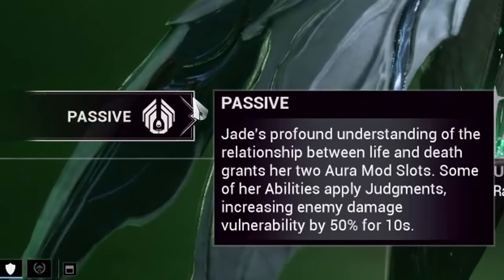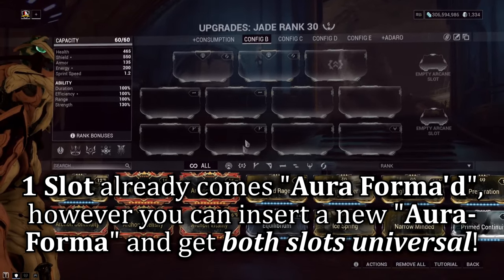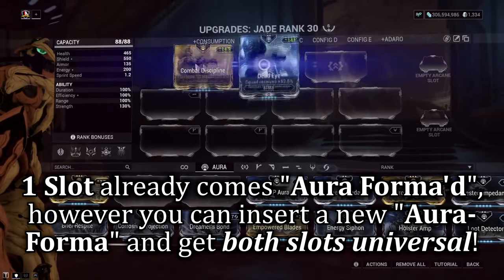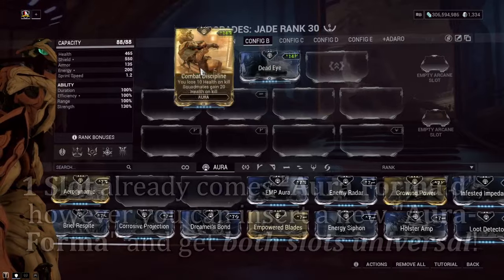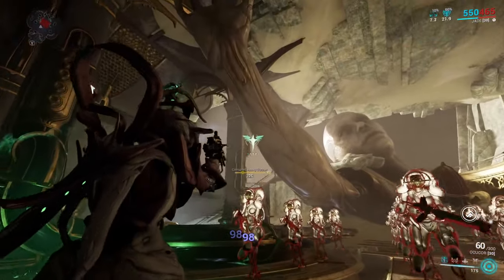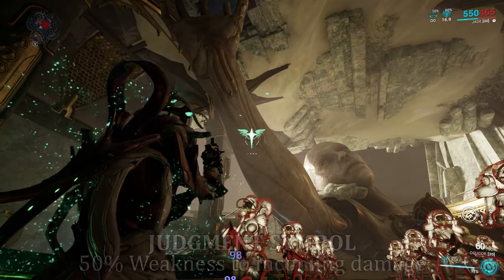Jade is the first and only Warframe to have innately two aura mod slots. If applied, both slots will increase your drain capacity, making her extremely easy to mod for, requiring less Forma. On top of this, any enemy under the influence of her debuff, Judgment, will be susceptible and vulnerable to 50% more damage taken for the next 10 seconds.